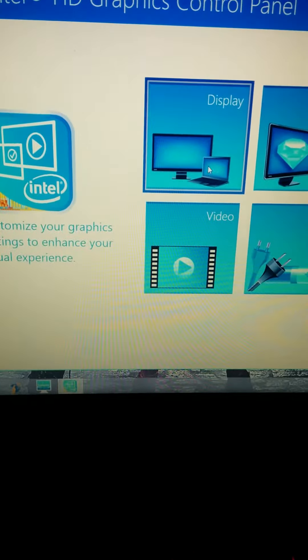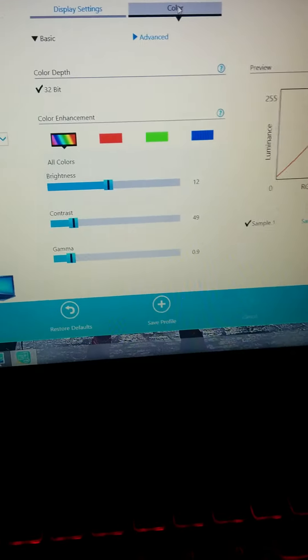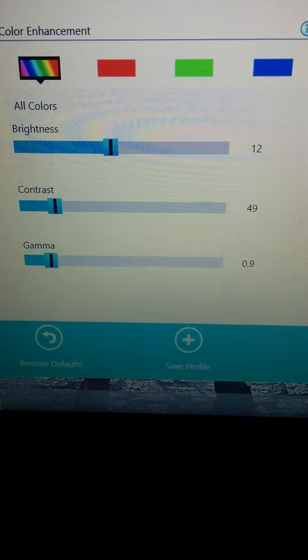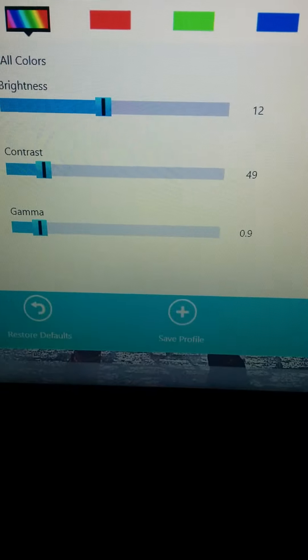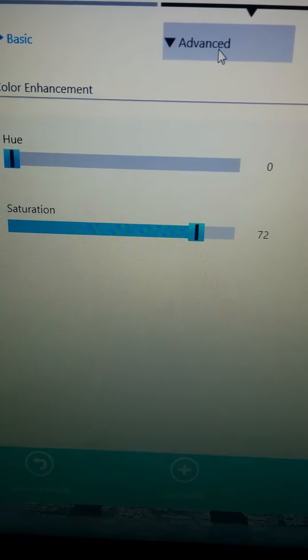Hey guys, this is SpanishDude. A while back I was asked about my Lenovo and what the display calibration is set at, so this is my custom setup. If you go into your settings, I have brightness at 12, contrast at 49, and gamma at 0.9.